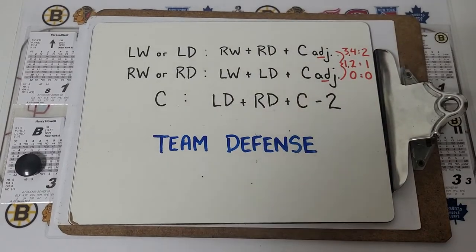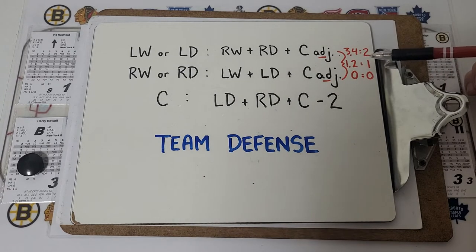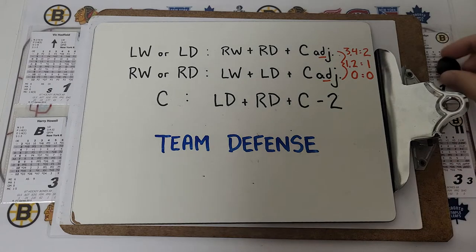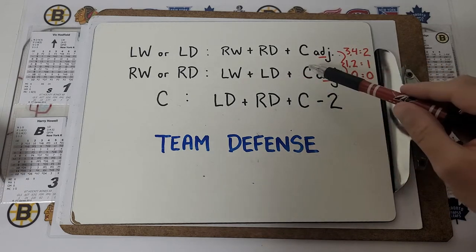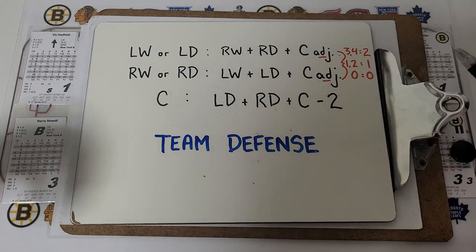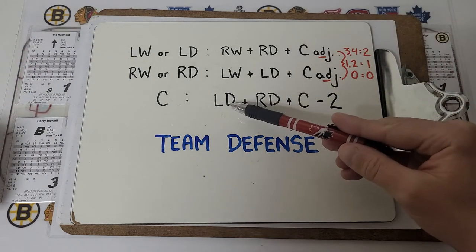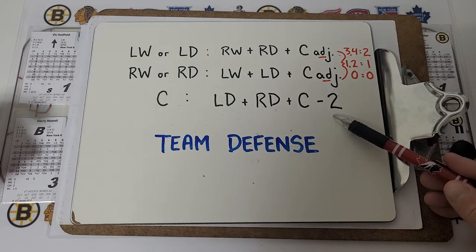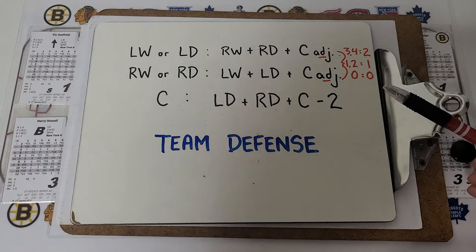There's an adjustment to the center: if the center's defense rating is a three or four, it's adjusted down to a two. If it's a one or two, it's adjusted to a one. If it's a zero, it stays the same. The same is true if you're the right wing or right defense with the puck — you look at the opposition's left wing, left defense, and center, all added up with the same center adjustment. If you're the center with possession, you're looking at the left and right defenseman of the opposition plus the center, and then subtracting two.